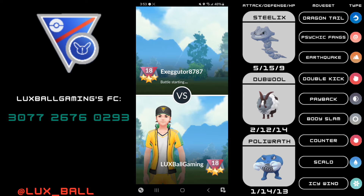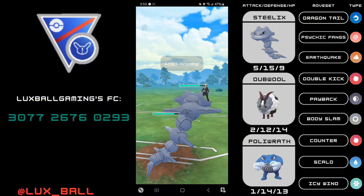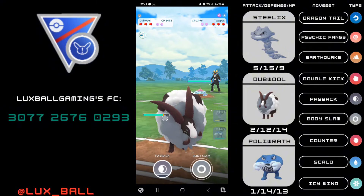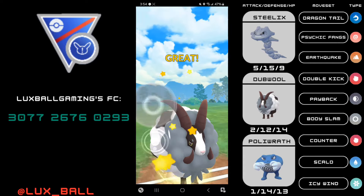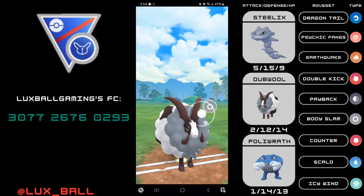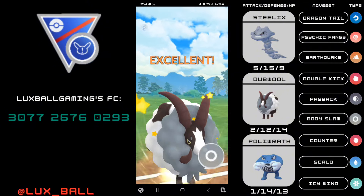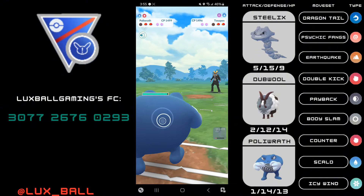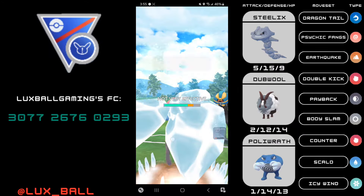PvPoke recommended Dubwool with Steelix, though I'm not sure why since both are pretty weak to fighting types — Steelix can invest shields versus fighting types but that's probably not the best strategy. Mantine would be a way better partner for Steelix, but Dubwool is just supposed to be a super flexible safe switch because opponents have to play around either Wild Charge or Payback, or take risks. The final teammate is Poliwrath. It can be an effective closer as ice and water is pretty flexible, and with a shield advantage you can overwhelm opponents with Icy Winds and sweep games.